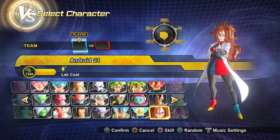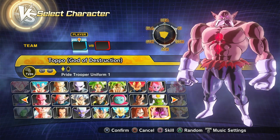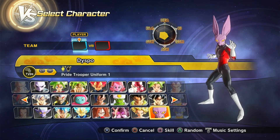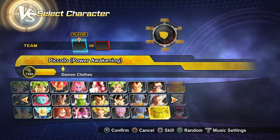Then Super Saiyan Blue Evolved Vegeta. Then we have Android 21. Then we have God's Redemption Toppo with just two different skill sets. Then Super Saiyan 2 Caulifla, Dyspo — both regular and Festival.